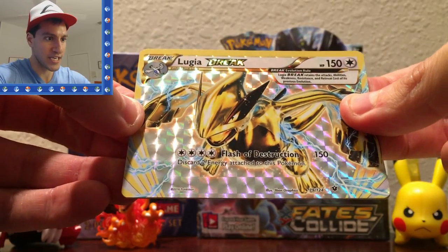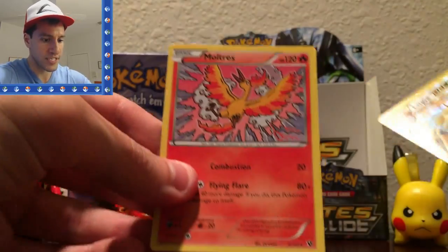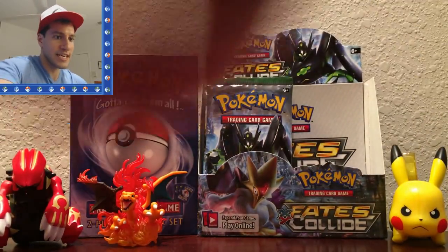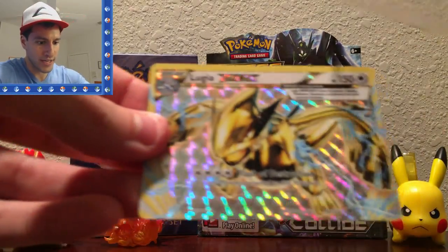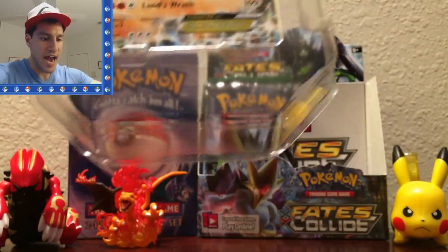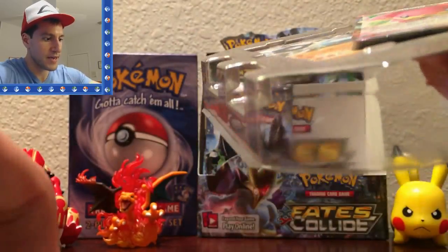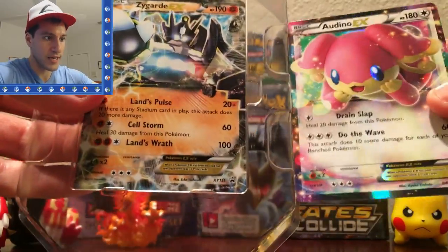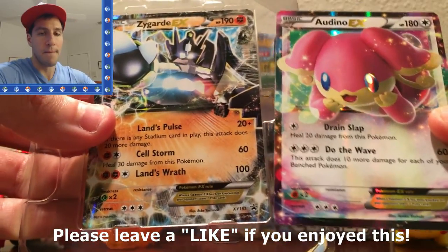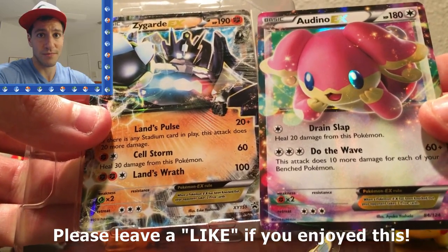Wait, we're not done yet — we have one more card. It is just a Moltres, but it's a very nice looking Moltres. What pulls! Let's take a look at every single one: we had the Lugia Break, the actual Zygarde promo, and the Audino EX. What a tin and what an opening! Please leave a like if you enjoyed. My name is Leonard — stay awesome, stay positive, and as always I'll see y'all in my next video.